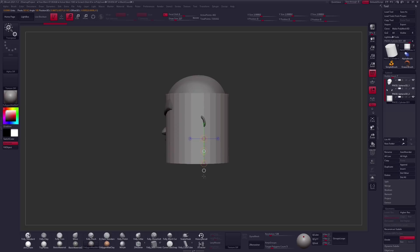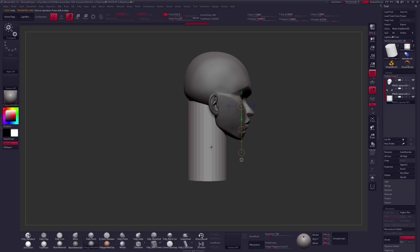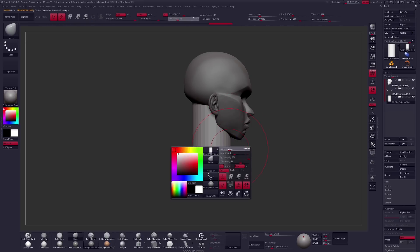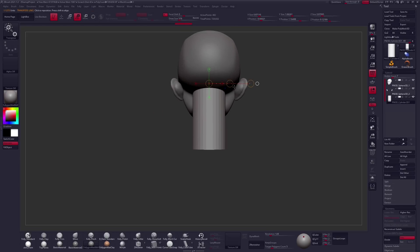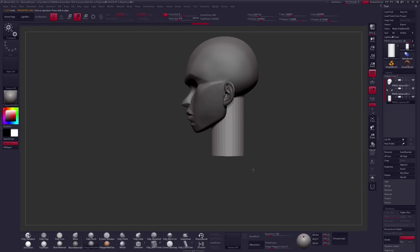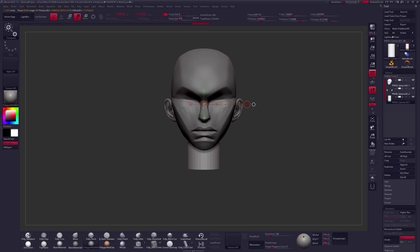Let's move our cylinder down here and get this fat neck into place. Now this is going to be a feminine, or more feminine face I think, based on the direction I want to take this. But at least right now, the difference in terms of blocked out major forms for the head is actually going to be exactly the same whether I'm doing a more masculine or feminine face.